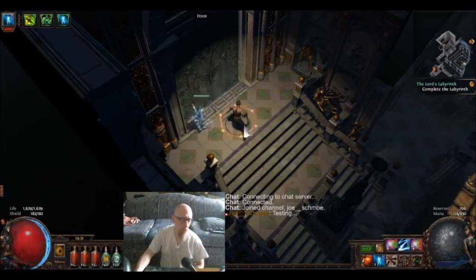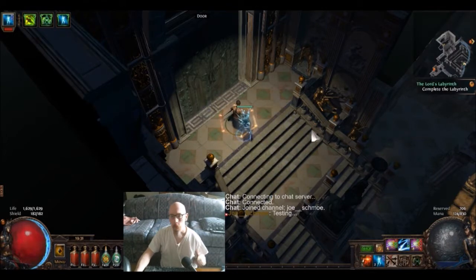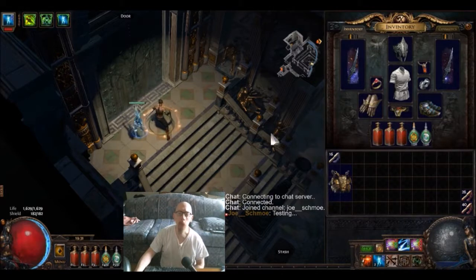This is the Cruel Labyrinth, the level 55 version. This is the first Izaro battle — the first of three — fighting him on my Shadow. I basically just pulled him straight out of the mothballs, so there's probably some kinks that still need to be ironed out on this guy.